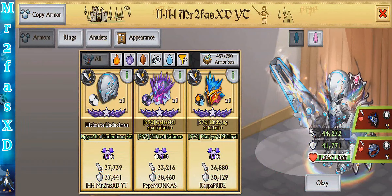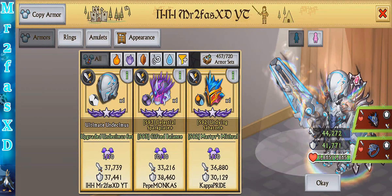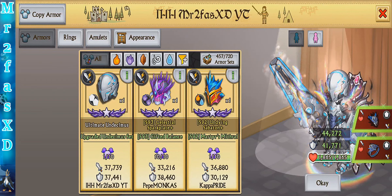Ending stats for my main knight as a commander: 44k attack, 42k defense, and 1,865 health.